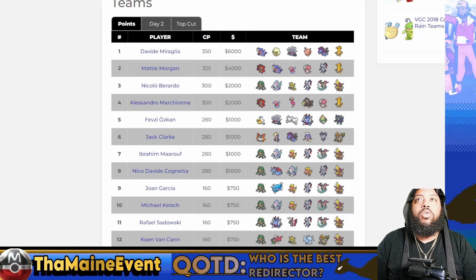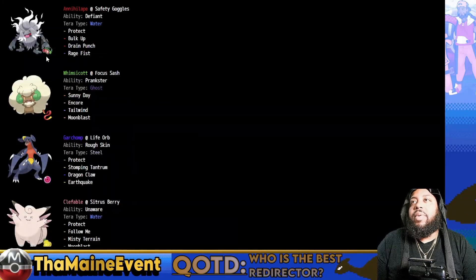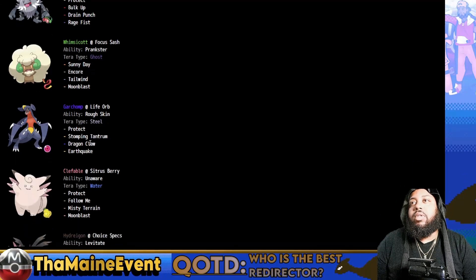Looking at the top finishers: Amungus, Maddie Morgan's Electabuzz in third place, Moongus in fourth, Fevzi had Mousehold - not sure if he had Rage Powder, we'll check that - but he had a redirector. Sixth place had no redirection, no Follow Me Indeedee. Then Magmar appeared in the next four spots, all Follow Me users. We'll look at some of these teams to see the differences in redirectors, but we'll start with David's team.